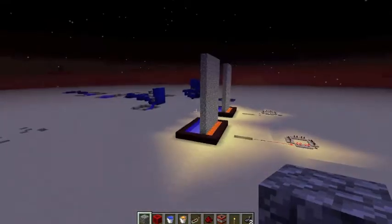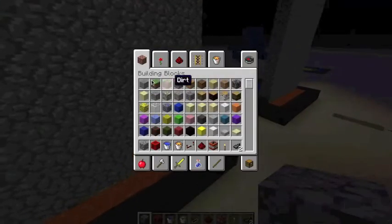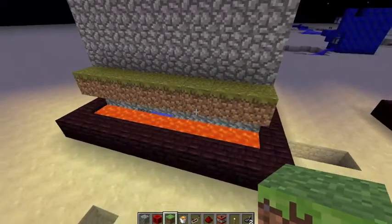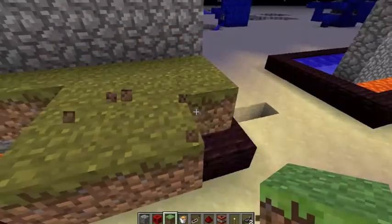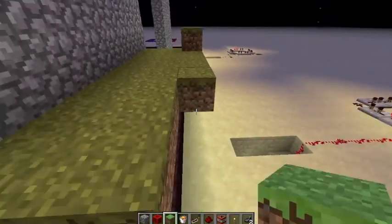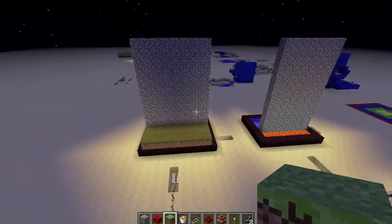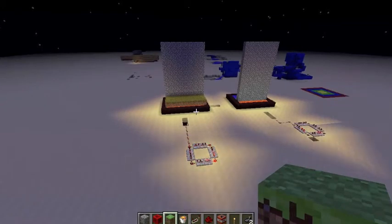Anyway guys, that was the self-building wall — hope you enjoyed! Put this in your fortress. You can connect these together and hide them underground. Shoot some TNT at it — it'll just rebuild like a boss. Hope you guys enjoyed — like, favorite, subscribe, and send me a castle made out of this. Leave a suggestion below for what you want me to build next. Thanks for watching — bye, chicken nuggets!